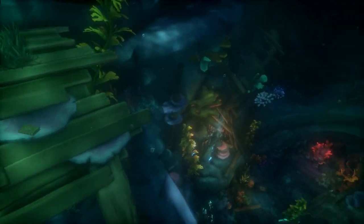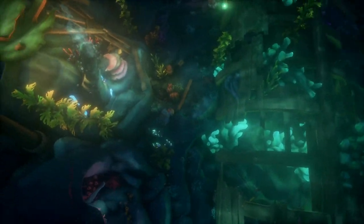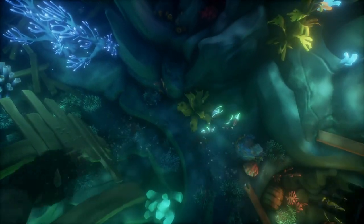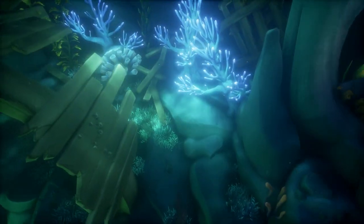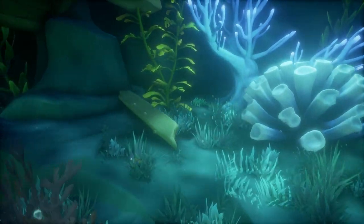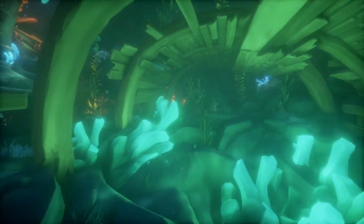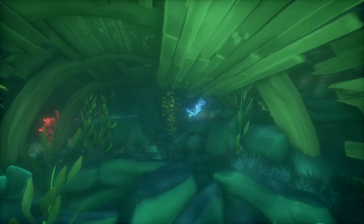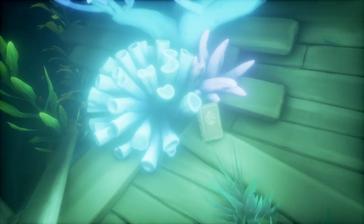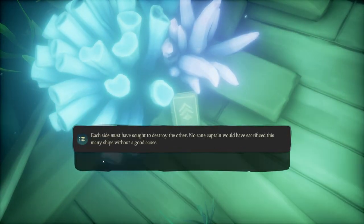After reading the fourth journal, the fifth and the final journal can be found at the bottom of this shrine, next to some very bright blue coral. And there you go — that is the location of all of these journals. This will complete this shrine.